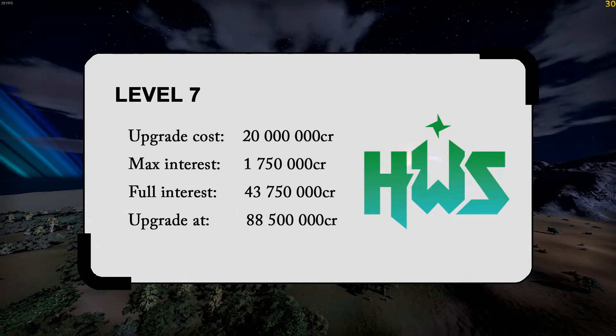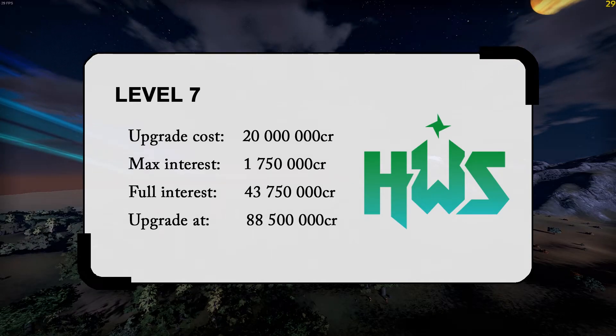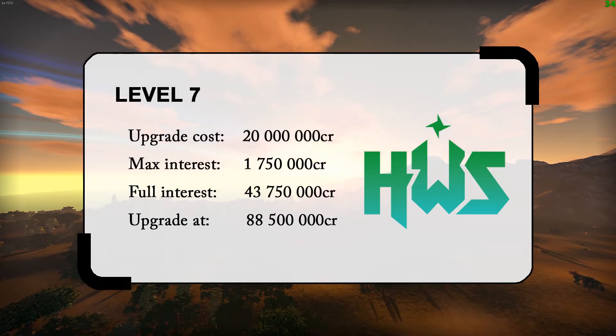Level 7 costs 20 mil. Your max interest is 1.75 mil and you reach it at 43.75 mil. You should upgrade to the 8th level when you reach 88.5 mil credits.